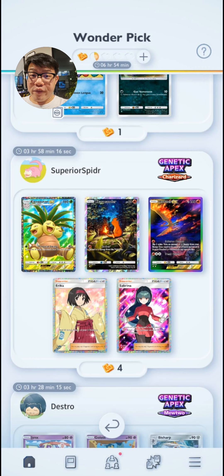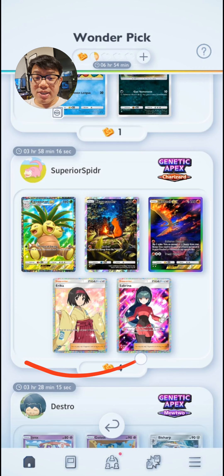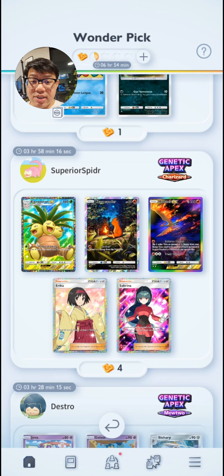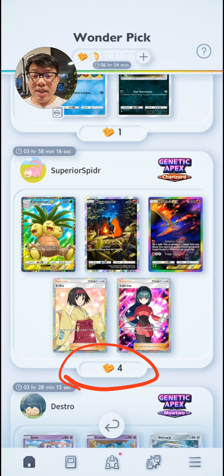Because what you're waiting for is something that looks like this. There's a chance that at some point, one of your friends or a random person might have pulled one of these god packs that have a rare card in all 5 slots. In these situations, even though it costs a little bit more stamina, you don't want to be out of hourglasses.